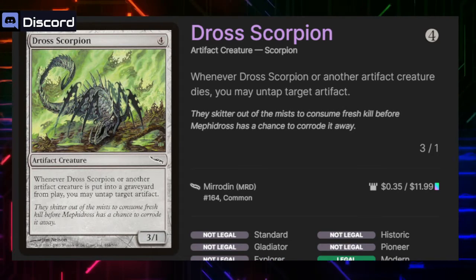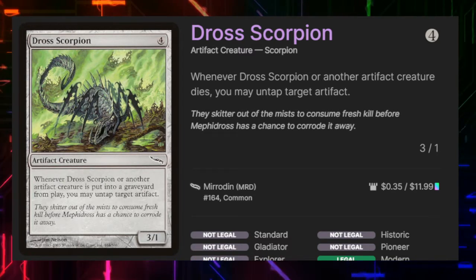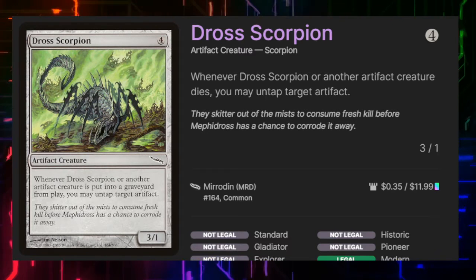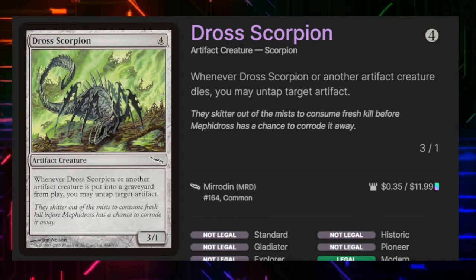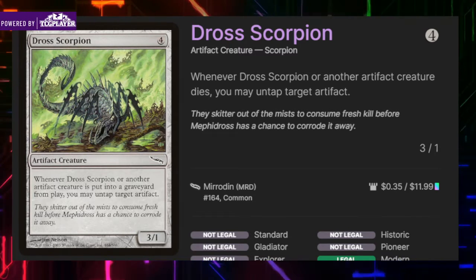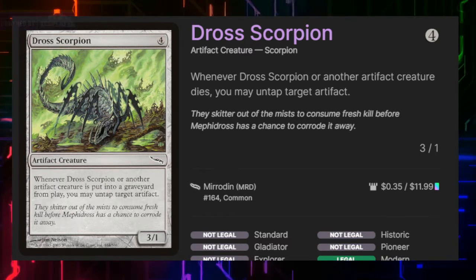Draw Scorpion is a super special boy — he's a 3/1 scorpion artifact creature that says whenever it or another artifact creature specifically dies, we may untap target artifact. We can use this for some pseudo-ramp in a tight spot. It plays an okay Unwinding Clock variant.